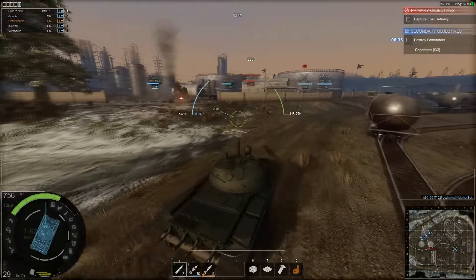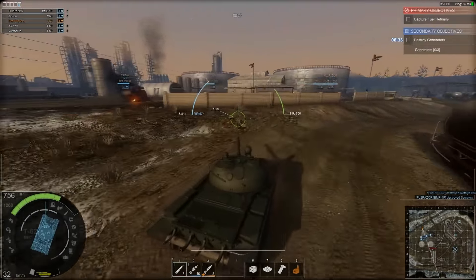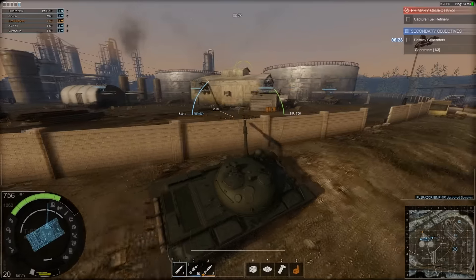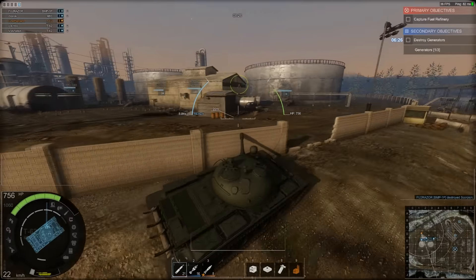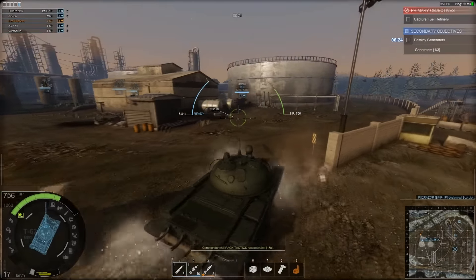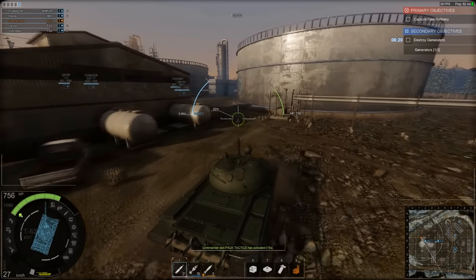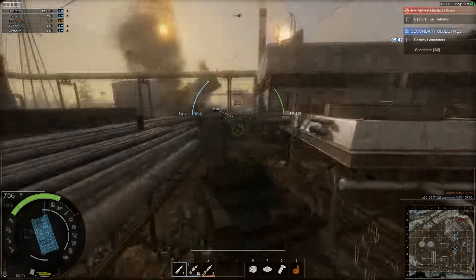The fence I'm coming up to here is another example of soft cover. It will prevent the enemy from spotting me if there's an enemy on the other side of it. However, if somebody else on the enemy team is spotting me, he'll be able to see me through the fence, and if he's using armor piercing rounds he'll be able to effectively damage my tank.